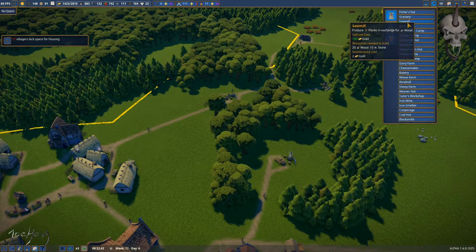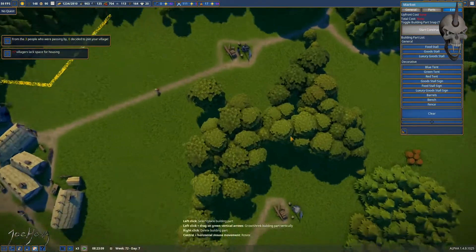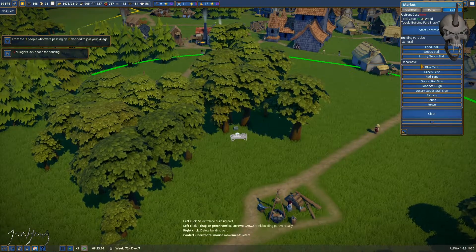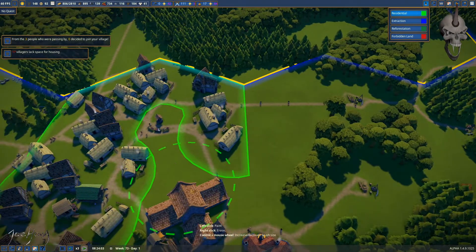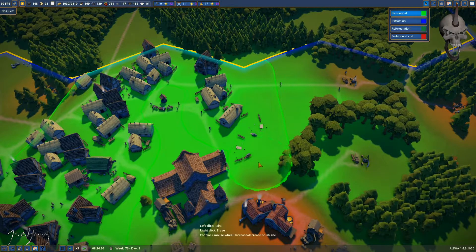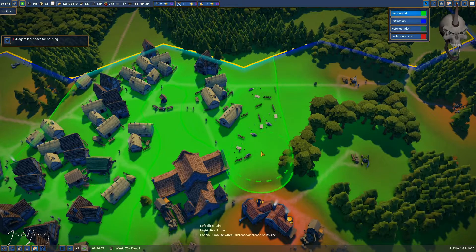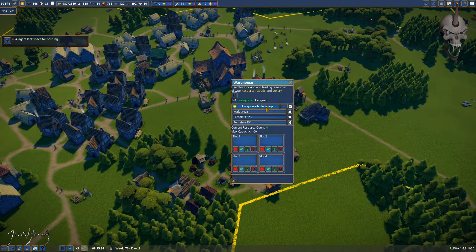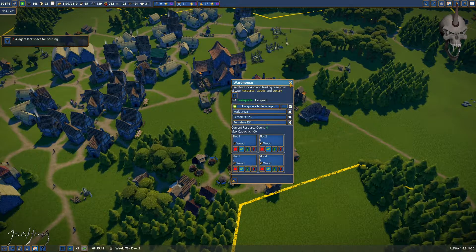Let's get this party started a little bit. We're going to throw a well down somewhere in the middle and build a market beside it. That's the beginning. Let's go ahead and paint a little more residential — scroll this down, take it from right here all the way down to that road. That'll build me a few more houses without getting too out of control. Is that other warehouse done yet? Yes it is. This is all going to be wood, hopefully. This will free up some of those lumber camps that are full of wood so they can start chopping more trees.